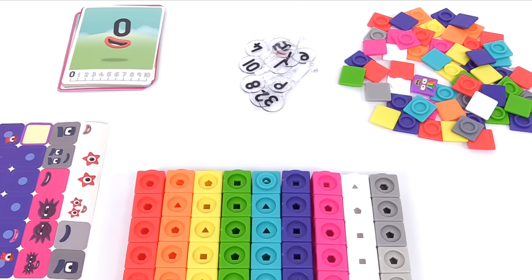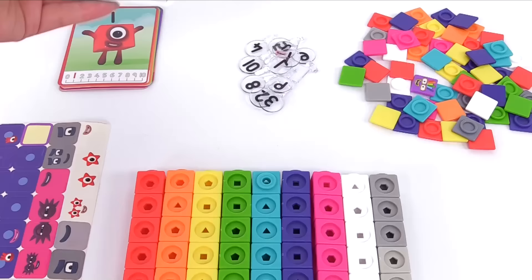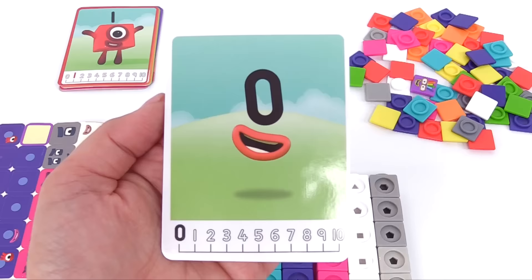Let's learn to count from 1 to 10 with our number blocks. What do we have first? Here's the number 0. When there's nothing there to count, none is the amount. You can practice tracing the number 0 with your finger.